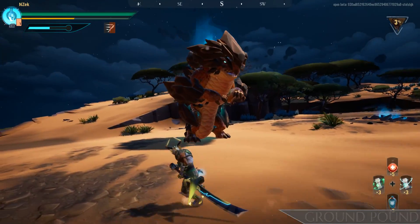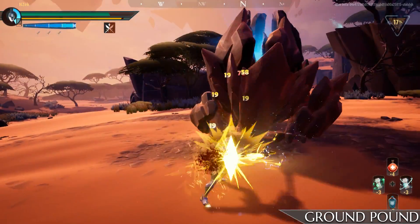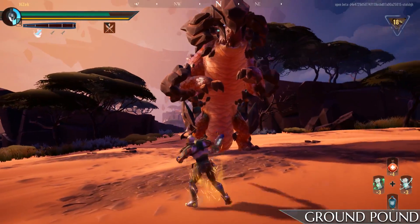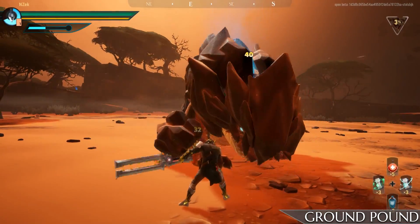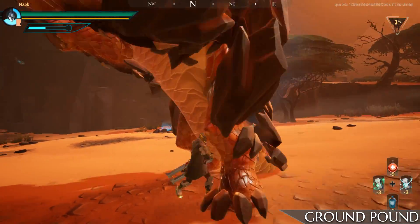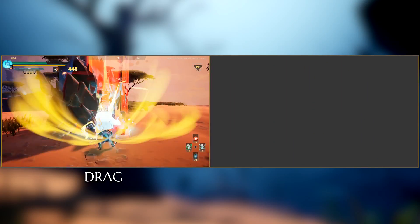The time it takes Rockfall to start slamming the ground has greatly been reduced. You will have to quickly deal damage in order to interrupt this behemoth, so be careful not to over-commit. Another thing to watch out for: if you're next to the legs, you will no longer be safe without dodging.